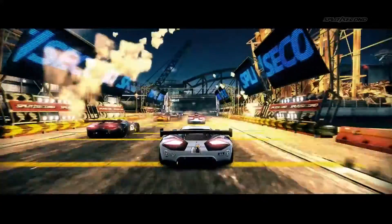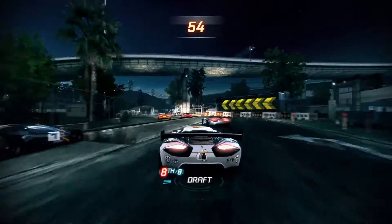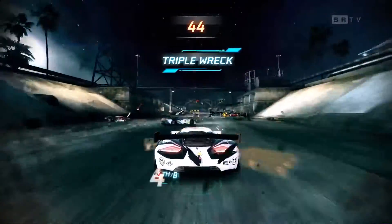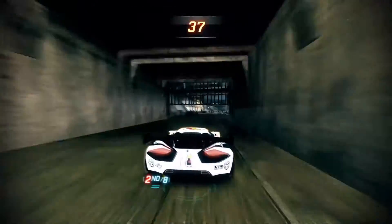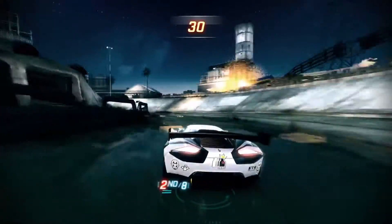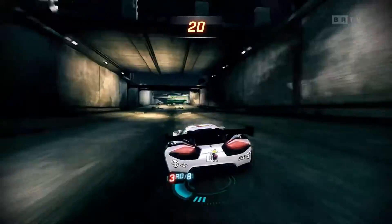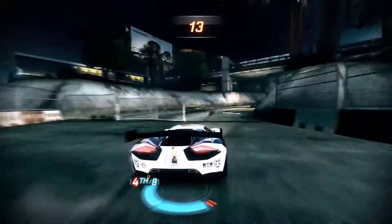Everybody else at this level has a Cyclone - the first race field is basically six Cyclones and one other car. So many spoilers it looks like the last episode of Game of Thrones. The co-host is enjoying Game of Thrones - he likes the fat one, though he can't quite remember the character's name.